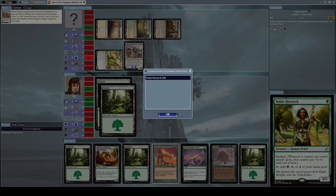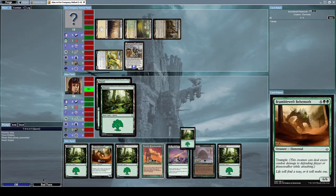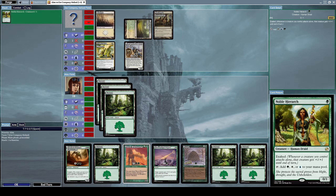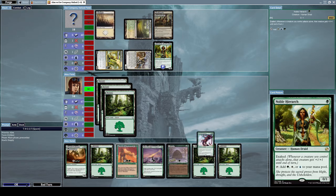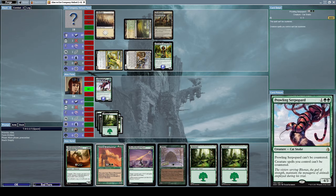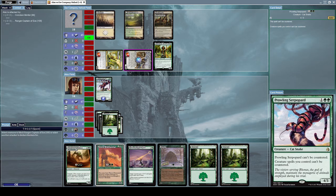The top card of his library is a Noble Hierarch. We are in quite a bad position for the time being, but I think it's fine. Let's summon a Prowling Serpopard for the time being since we really need something to defend ourselves with.